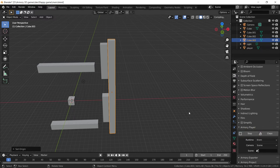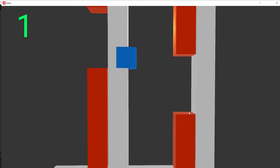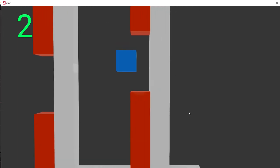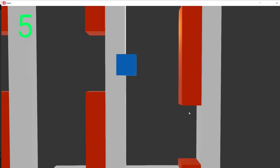Now if we play again, everything is working fine. We have a score being increased in the top-left corner — it increases every time we collide with the white volume.